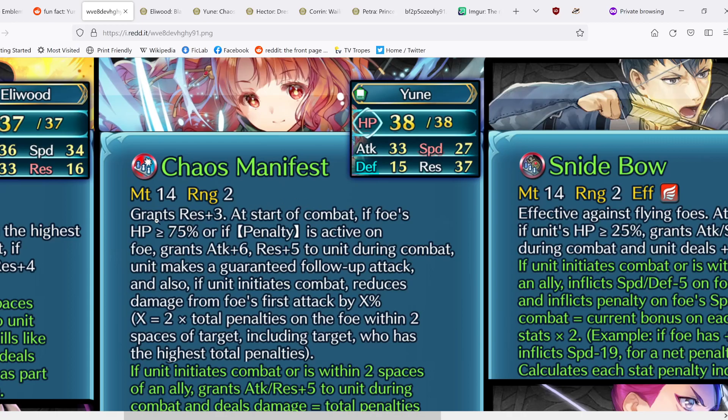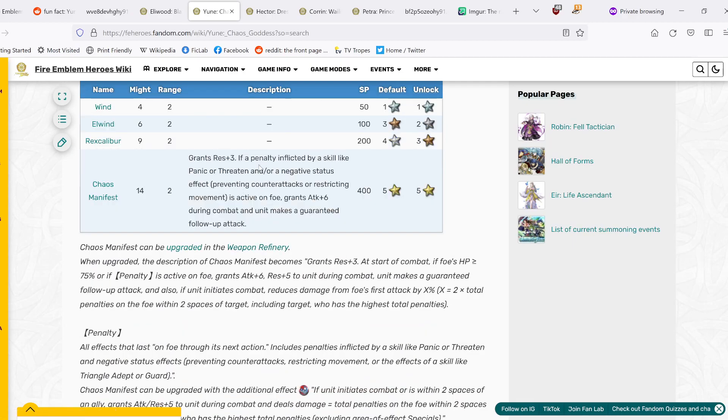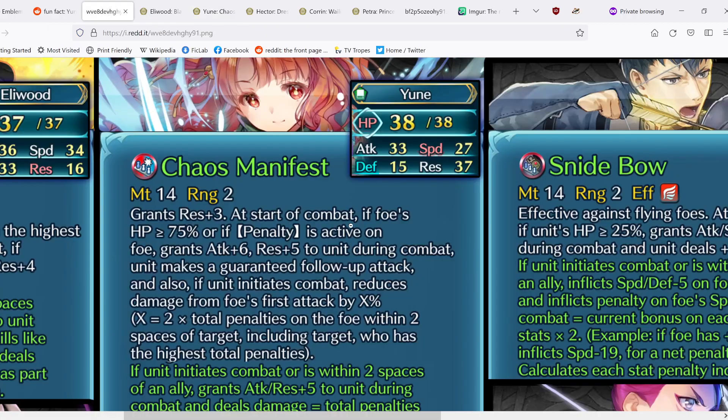Yune's new base effect grants Res+3; at the start of combat if foe's HP is ≥75% or a penalty is active on foe, grants Attack+6, Res+5 to unit during combat, makes a guaranteed follow-up attack, and if unit initiates combat, reduces damage from foe's first attack by X%, where X is two times the total penalty on foe within two spaces of target, including the target with the highest total penalties. Compared to her original, she now gets Res+5 and damage reduction — which is really interesting because technically this has no cap, meaning you could theoretically achieve 100% damage reduction.